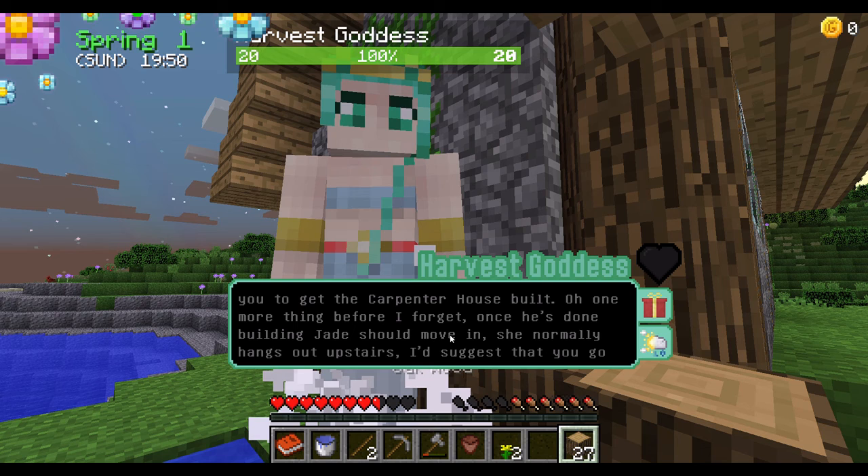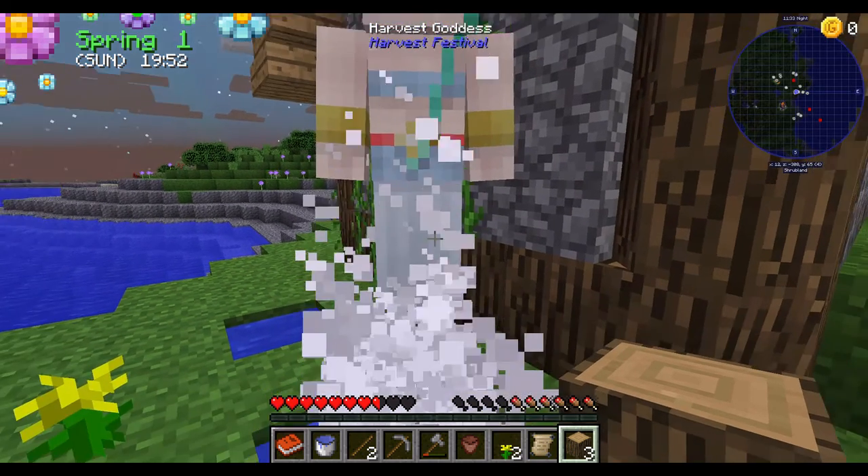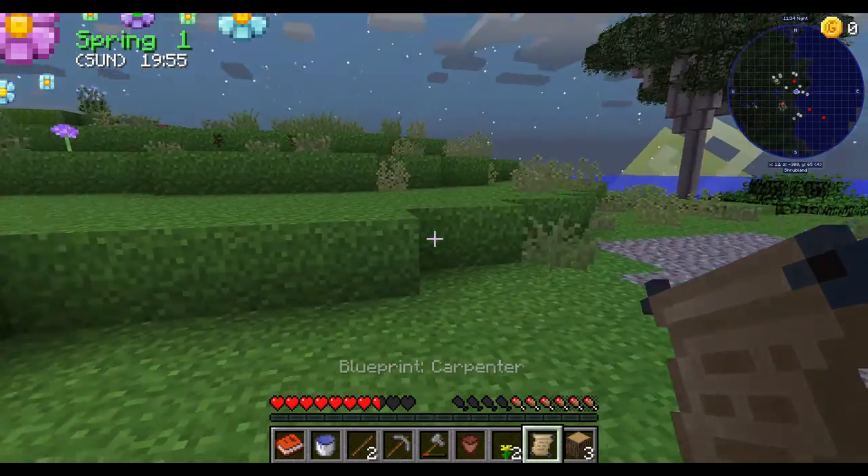You have to get to building. Oh, I forgot — once he's done building, change it to move-in. She normally hangs out by the stairs, so just go take her flower as soon as she's seen, and she'll be happy to trade for them. Thank you. And this must be the blueprint.